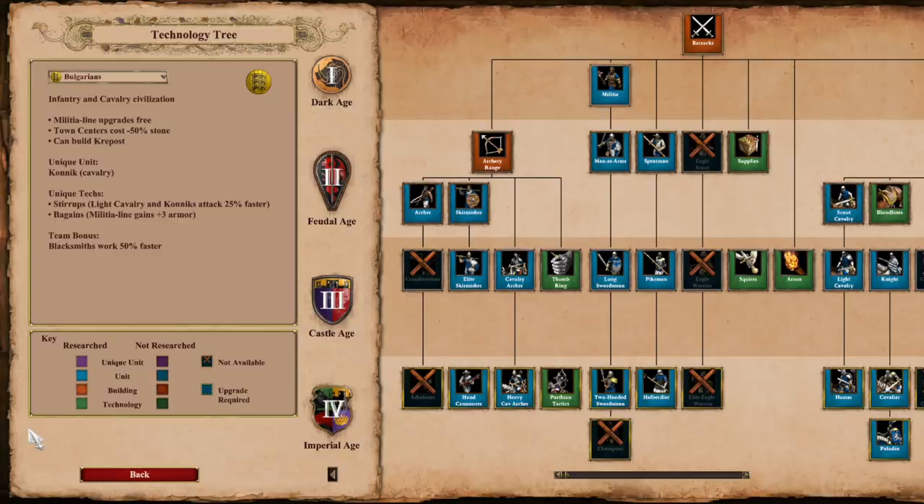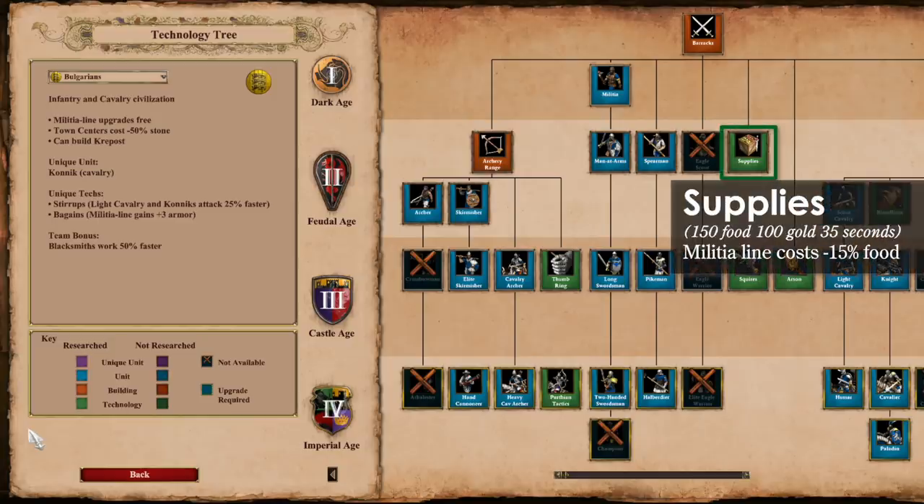Now to the Barracks. They max out at Two-Handed Swordsmen and Halberdier. This is alarming at first, until you remember that the Militia line upgrades are free for this Civilization, meaning their Man-at-Arms attack is extremely deadly and it removes the need to spend resources and time upgrading the Champion line as a whole. So if you're in Feudal Age and you need some quick infantry, you can go right for Man-at-Arms. If you're in Castle Age, you can go for the Longswords. Not only do they get the free upgrades, but they also get access to Supplies, which is a new technology from the Barracks. With Supplies, the Militia line will potentially cost 15% less, which further justifies making Two-Handed Swordsmen and Halberdiers with this Civ.